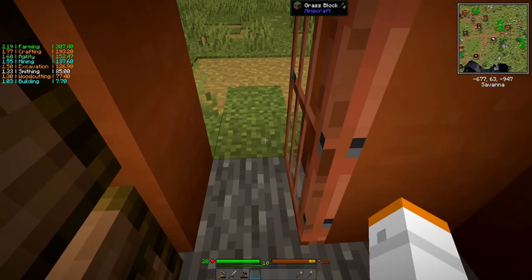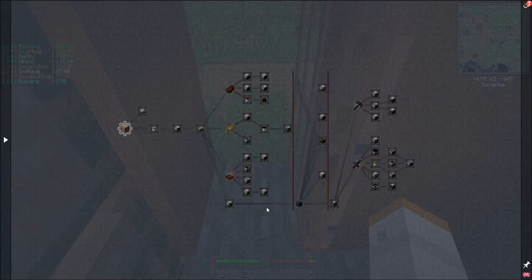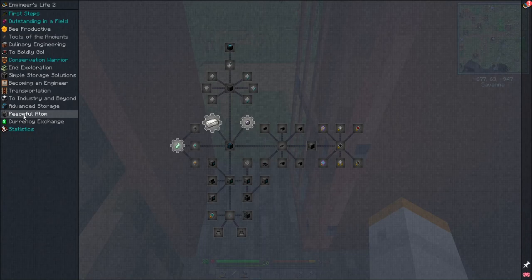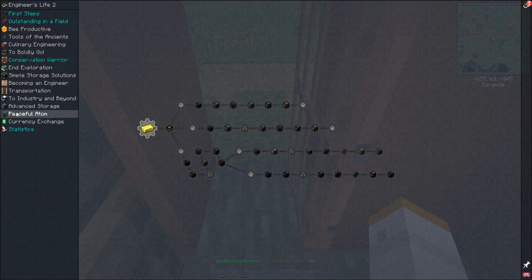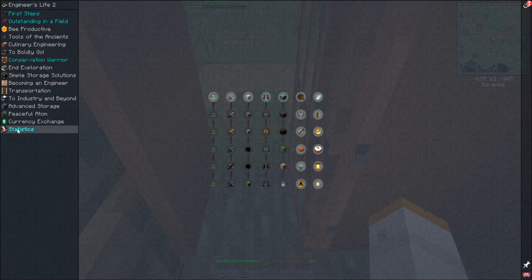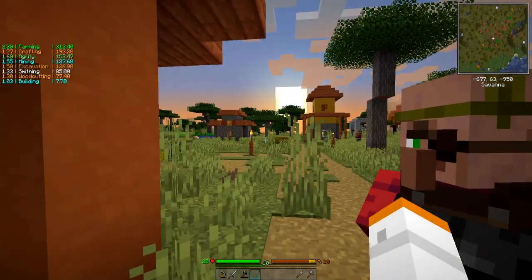There's also Industrial Foregoing, which is another one of my favorite mods. Advanced storage — Refined Storage is in this pack to store stuff as usual. Extreme Reactors is in here for power production. There's also an exchange system. So again it's going to be kind of a random questy pack where we do a few things.